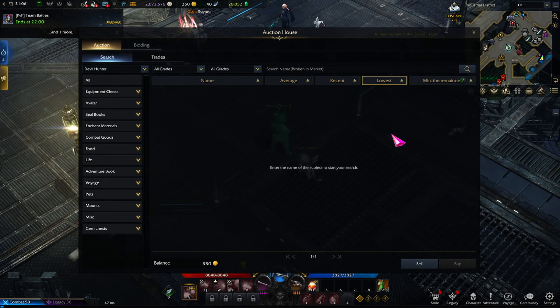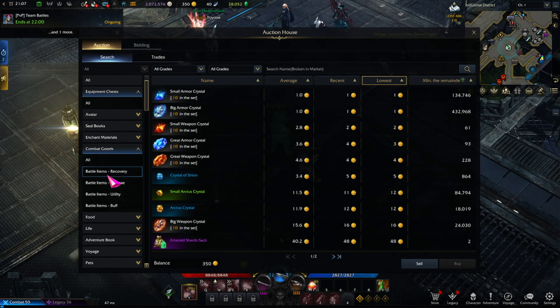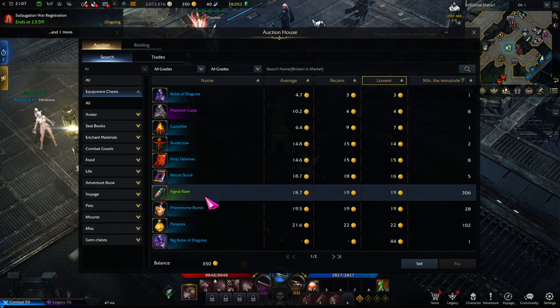Let's get into the meat of things. I want to divide the Auction House into two sections. First is the Auction Tab. Everything in the Auction Tab is pretty much directly used or in some way a consumable. The only exception is outfits — you can buy class outfits, legendary avatars, and normal avatars here as well. Outside of that, you have skill books, materials, recovery items, offensive items, bombs, foods, voyage items, and all sorts of things you essentially consume or use.